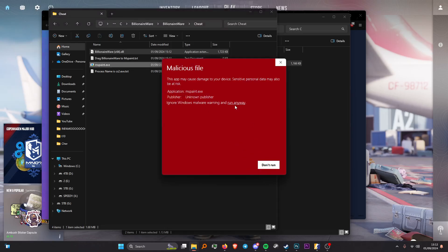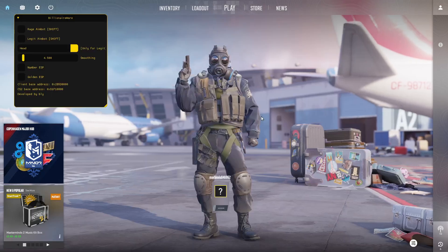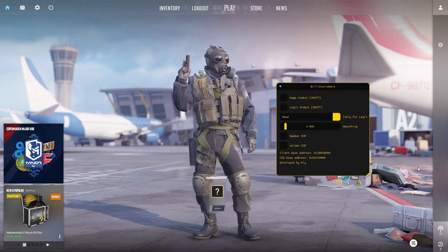Drag and drop the DLL into mspaint.exe — this is the injector. If you press run and press yes, the CMD console will pop up with the process name, which is CS2.exe. Press X and there you go, the cheat has been injected.